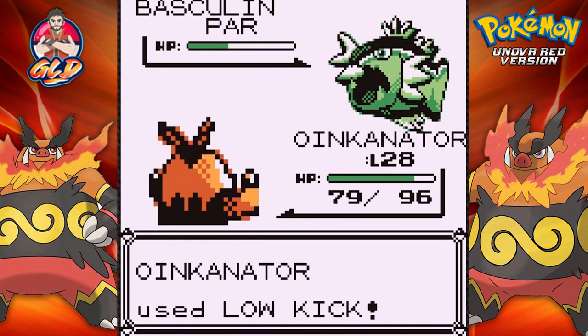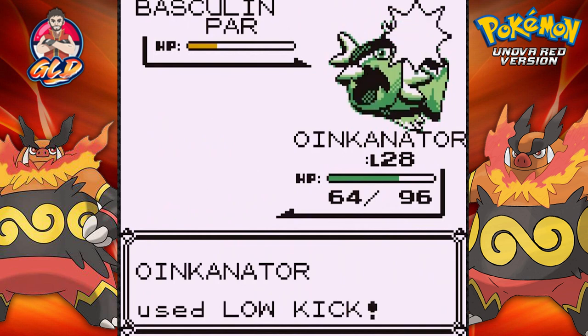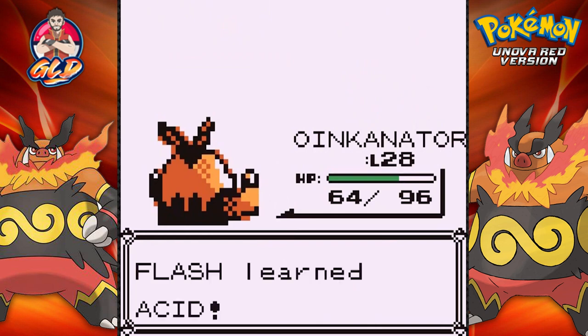That takes a nice chunk out of its HP. Let's go right again — low kick attack. There we go, 300 points! Flash has grown to level 19 and is finally learning Acid!